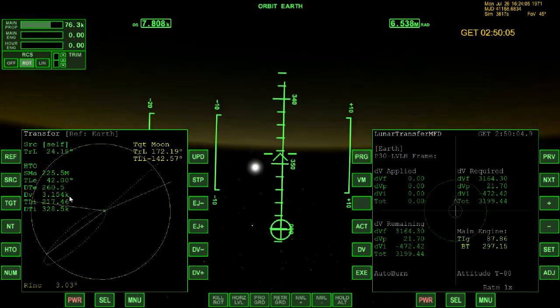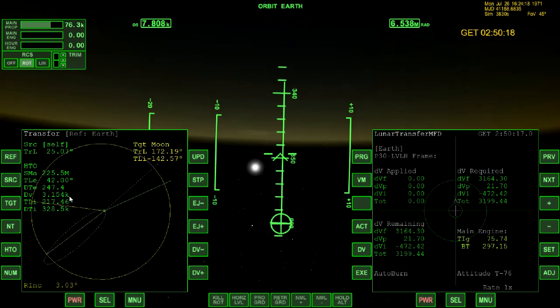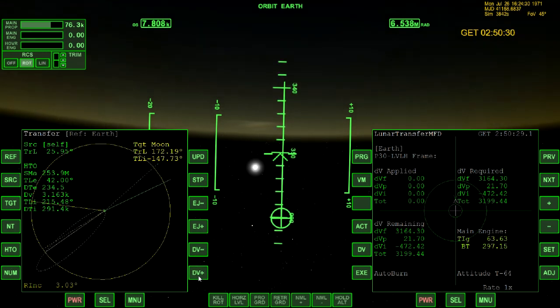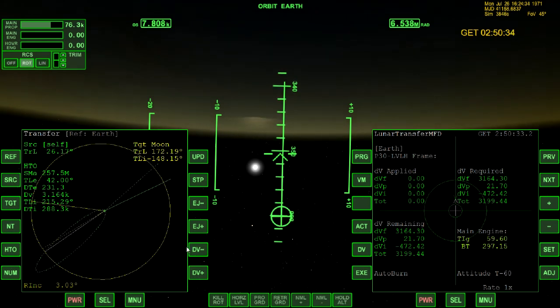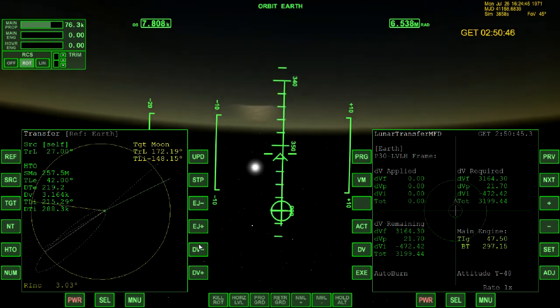Ignition. With the old Transfer MFD, you'd have to basically set the DV to whatever the proper numbers would be if you knew those. You can add more DV if you want to get there a little faster — a little bit more burn time. As you do, it's going to change the intercept line, so you're going to move that gray line back over on top of the yellow one by changing the plus or minus on the EJ. Hit plus or minus on the EJ, and now we have an intercept for a slightly quicker burn.